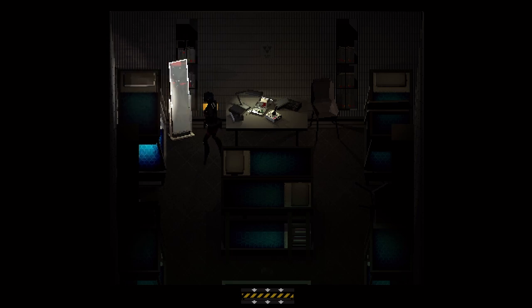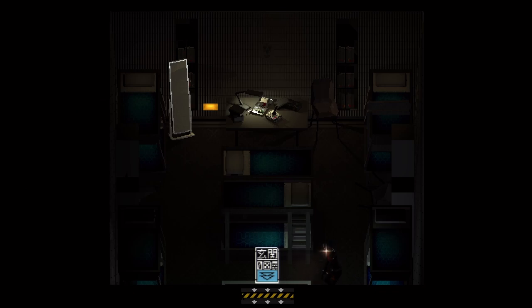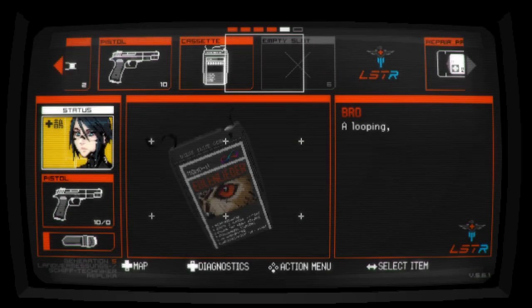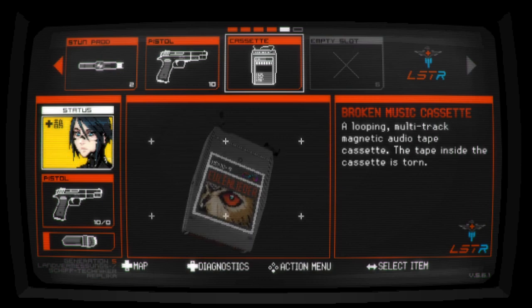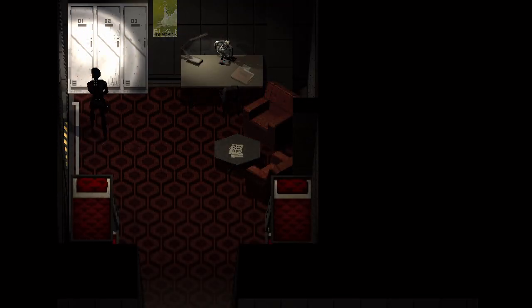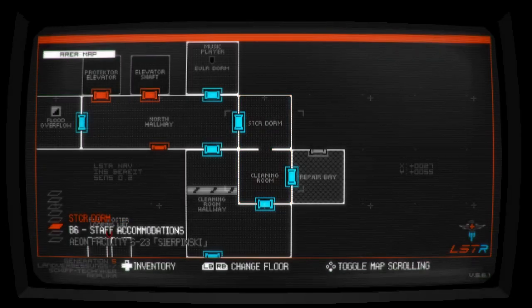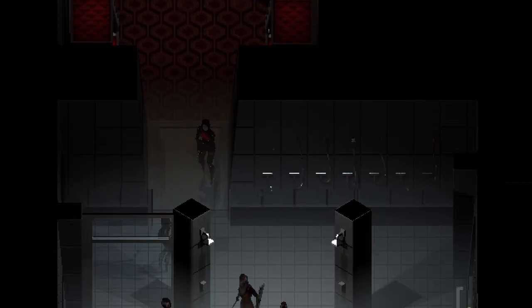They've got a portable mirror unit so they can check themselves out. These robots really do act just like proper people, which is interesting. We're going to have to fix or do something with that. We can't search these drawers, so let's go through the cleaning room. I like that they call it a cleaning room - not a shower, the cleaning room.